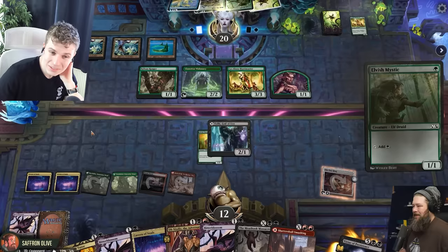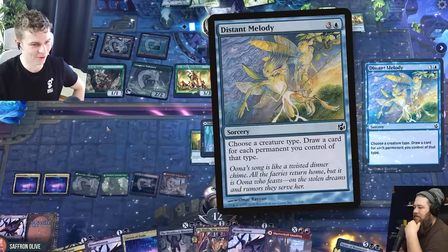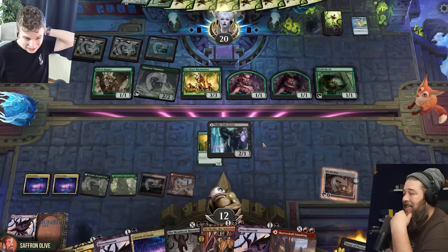I'm going to play an Elvish Mystic. I'm just gonna live the dream here. Distant Melody — choose a creature type, draw a card for each permanent you control of that type. I'm going to choose Elf, and I'm going to draw six cards. Good thing you don't have a Sheer Trend. I guess I just swing all in and try to dodge wraths.